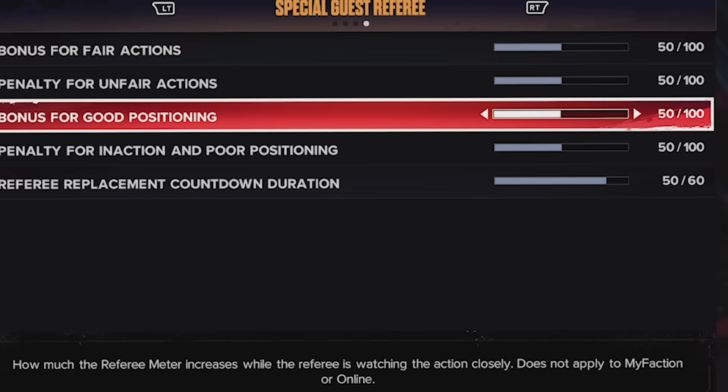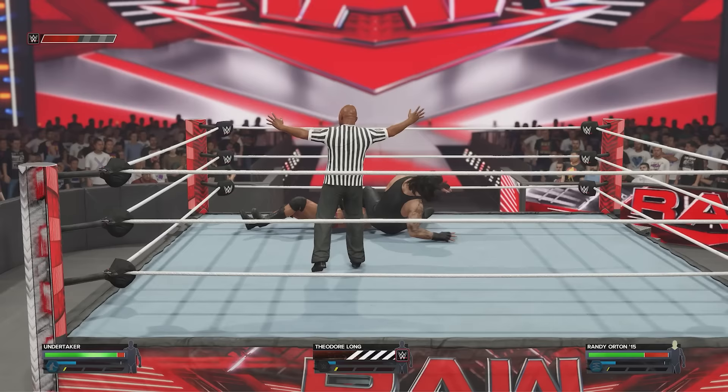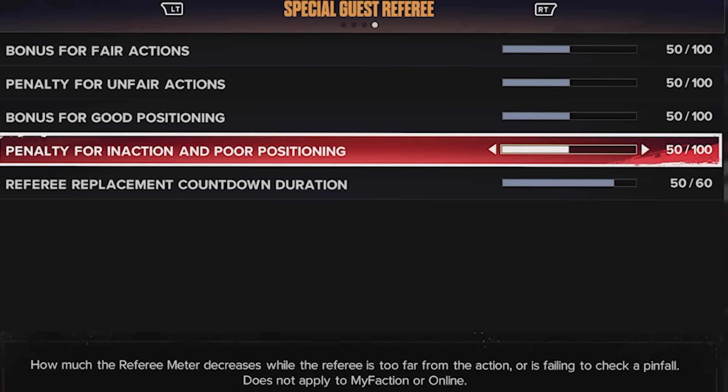Number three is Bonus for Good Positioning — your referee meter goes up when you're watching the action closely, in a good position in the ring, counting good pinfalls, and doing your job properly. Triple H is backstage watching and he's happy. Number four is Penalty for Inaction and Poor Positioning — the opposite. The referee meter decreases if the referee is too far from the action or failing to check pinfalls. If you take too long to slide in and count, you get penalized. Lower this slider if you want more lenient penalties.